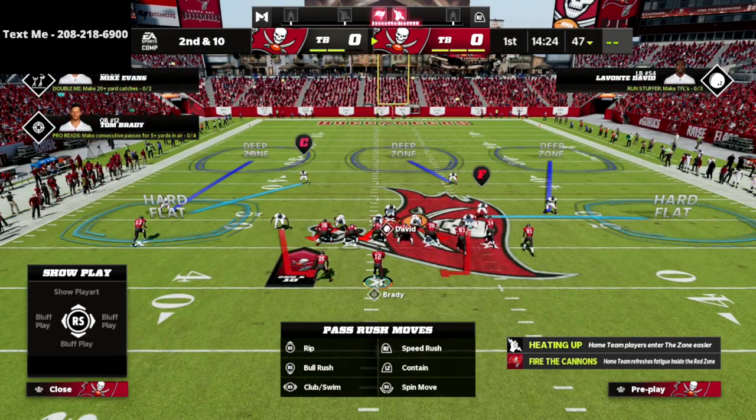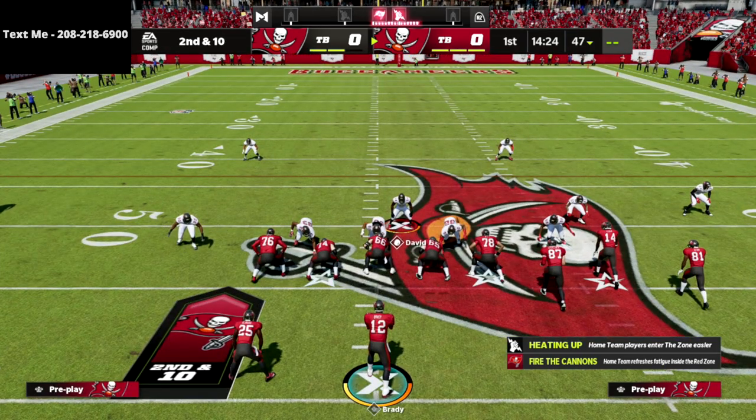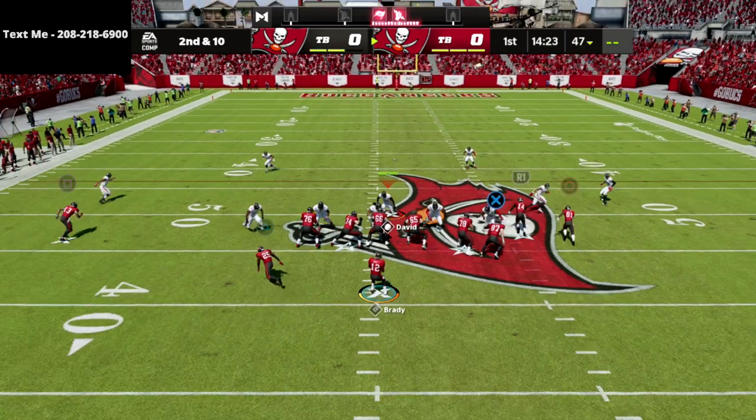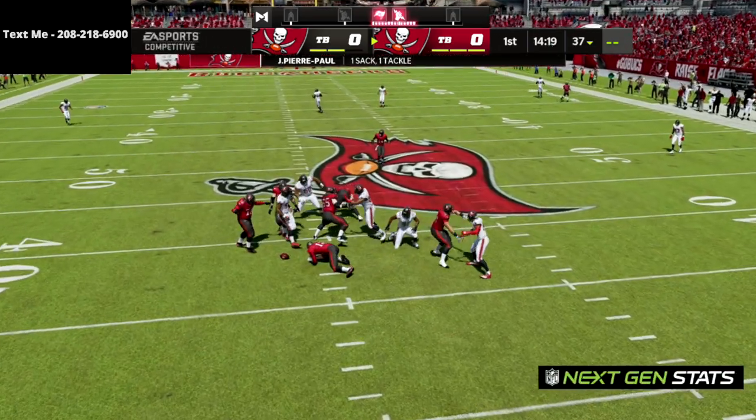Then I like to shade my coverage down to turn those 25-yard curl flats into hard flat coverage. What you're going to see is we're going to cover the immediate flats and quick routes, while our primary responsibility is to go down and lurk over the middle of the field. We're going to absolutely scream at our opponent.